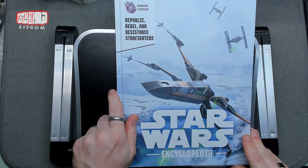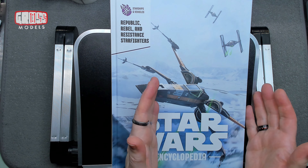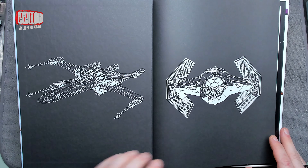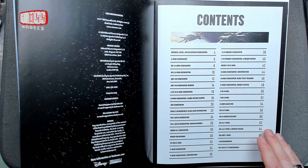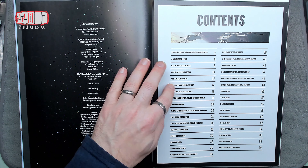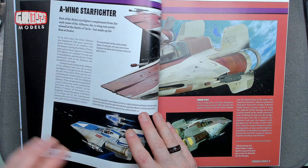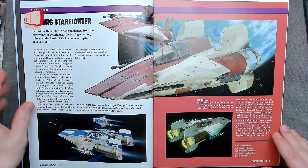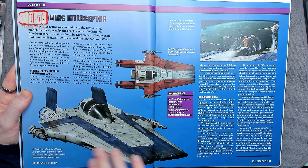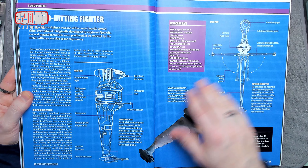The third one in this pack - I was expecting one on X-wings, but this is all of Republic, Rebel, and Resistance starfighters. So it's obviously going to have a big chunk of X-wing, but also A-wings, ARC-170s from the prequels, interceptors, T-70s, T-65s, B-wings - it's got everything in here. Nice full color pictures and schematics of the ships as well.